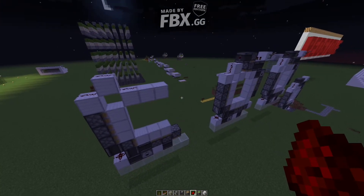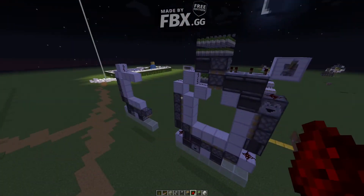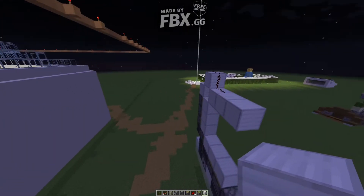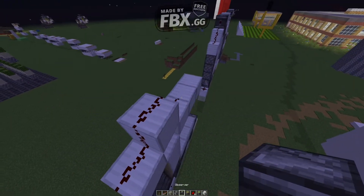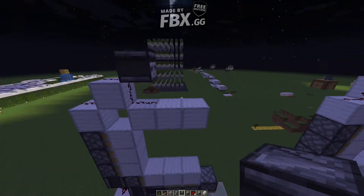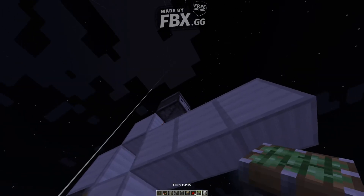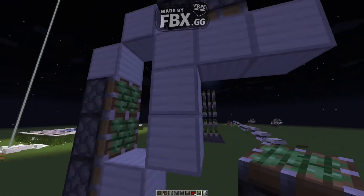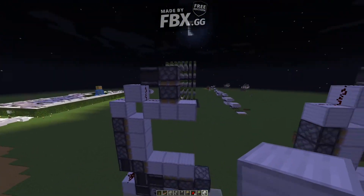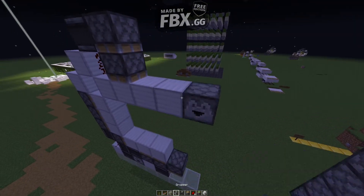And we're like halfway done, which is so crazy. This is a tricky part. You gotta place an observer facing with the red dot facing this way to the redstone. And then, using that, we are going to put two sticky pistons facing downward. That is gonna activate this, and it's gonna push this forward. Just put this back where it was. So like that. Then we are gonna come over here, extend this out, put a dropper.